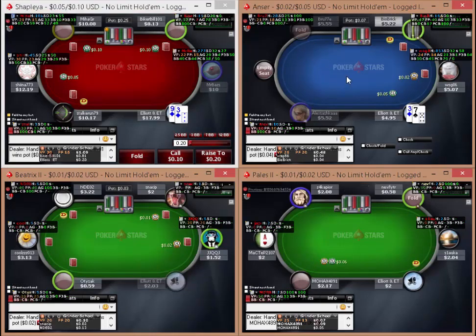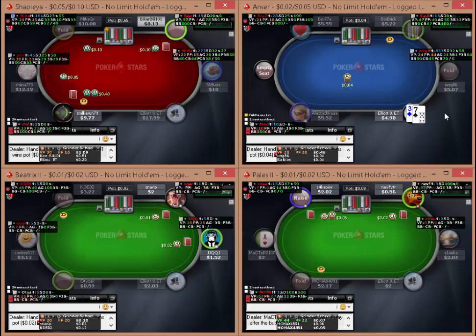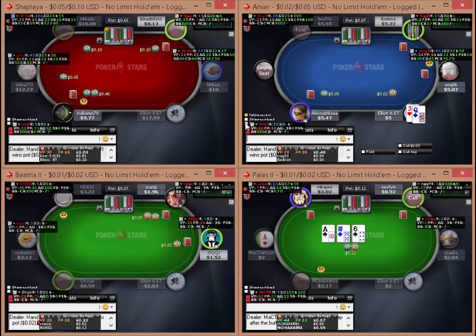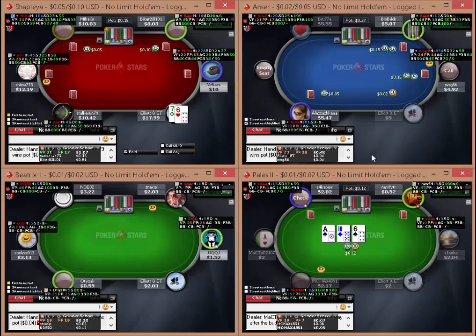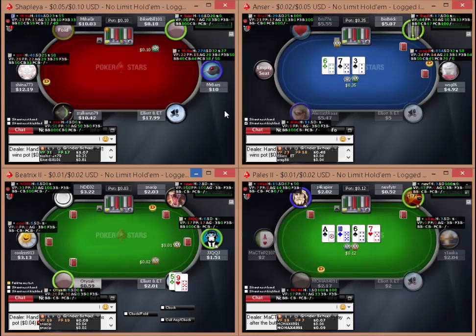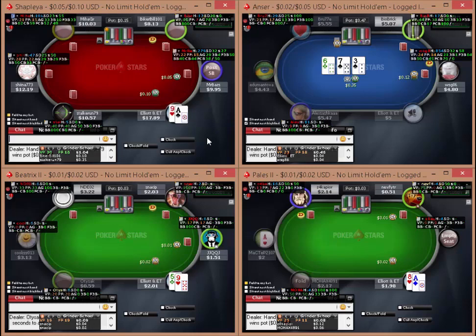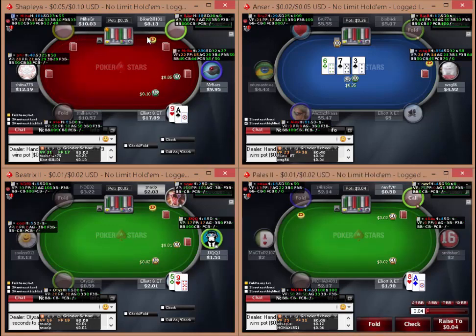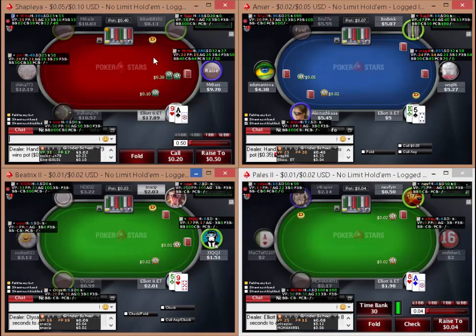That's something you should be doing - you should be analysing your table constantly. Table 1 - 9-3 is not good enough to iso. I'm going to sit out the next big blind. King-3 suited is not good enough to open under the gun. Wow - I used to play with this player all the time when I was playing these stakes. He's still down at 10-0. I think he's a reasonable winner, but he's never moved up.